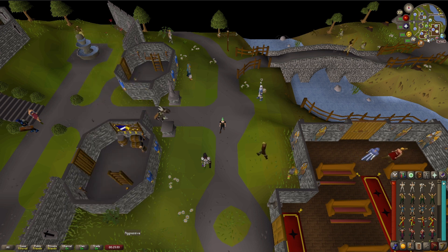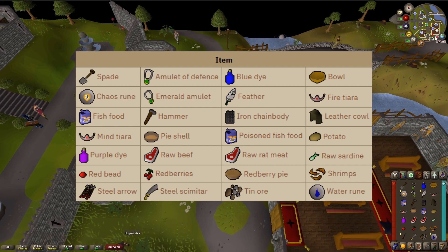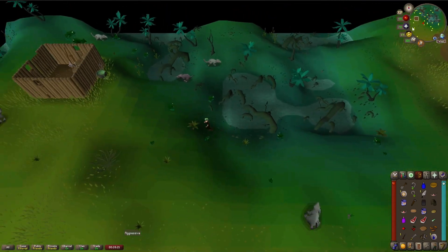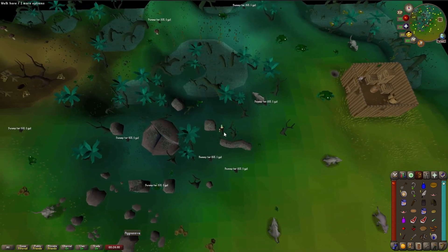Right now we're in Lumbridge. You're gonna want to run southwest with these items in your inventory. You're gonna want to go to the water altar. Once you're at the water altar, you're gonna want to make sure you're in this position here.